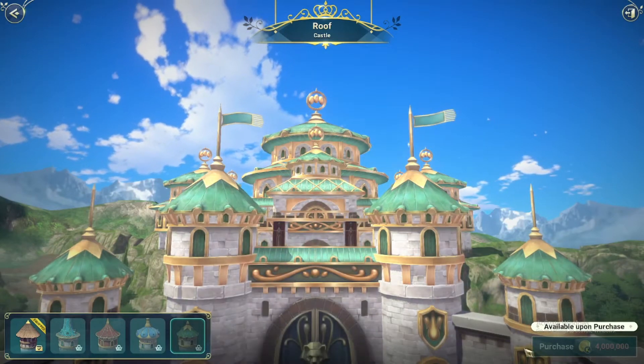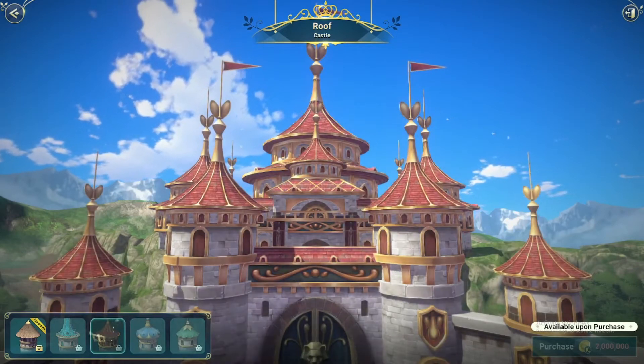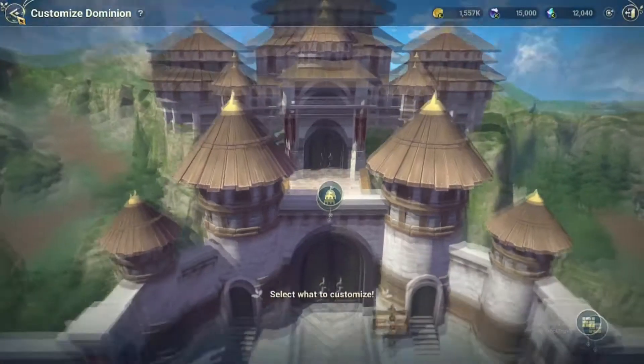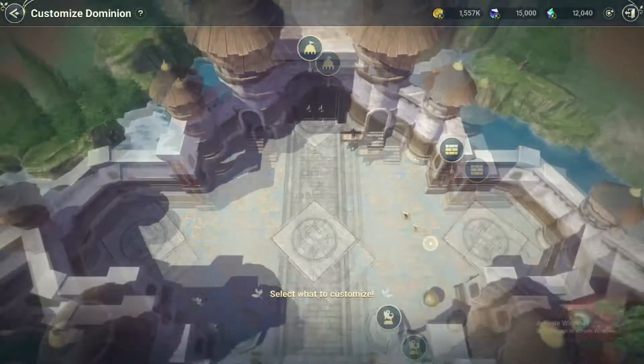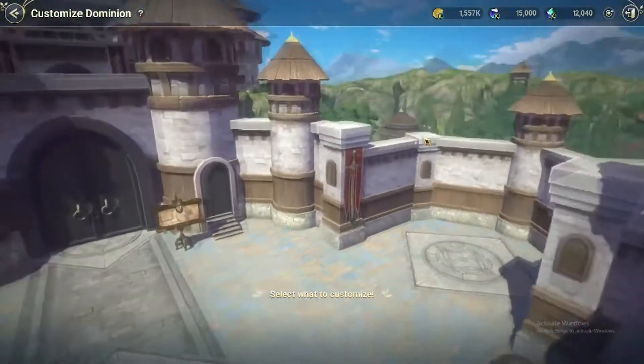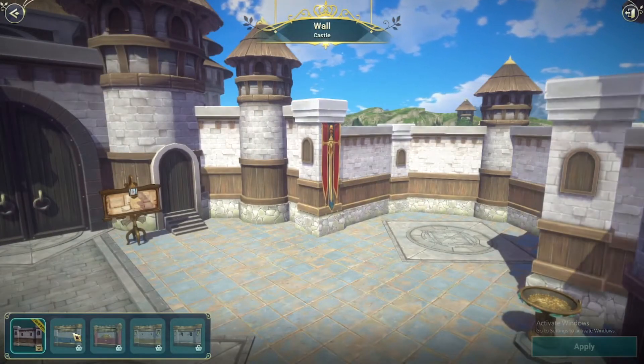Pay attention to the prices down here — they're pretty expensive. We don't have the money right now; we need to save up for upgrades. But at some point we're gonna start decorating our kingdom, so start thinking about what you want and let me know. For the walls, I think they kind of tie into how the roofs look.